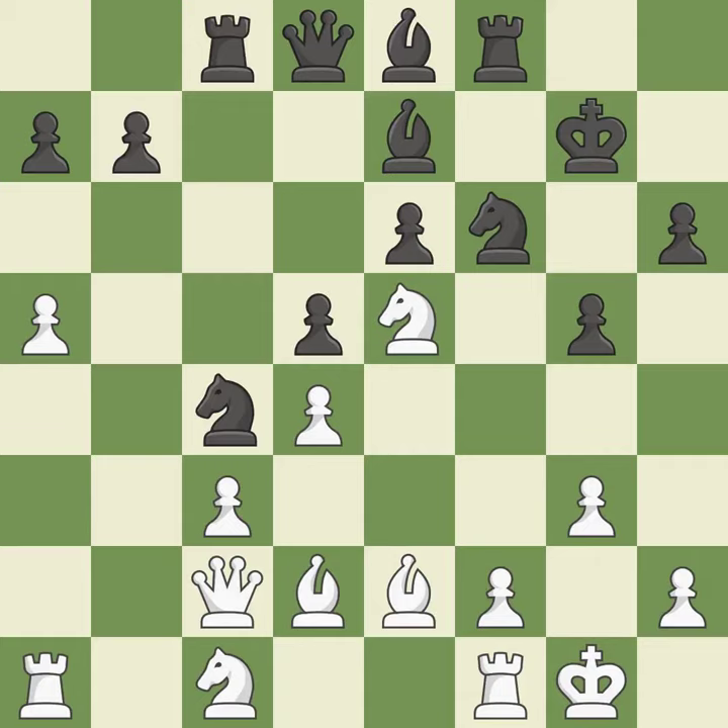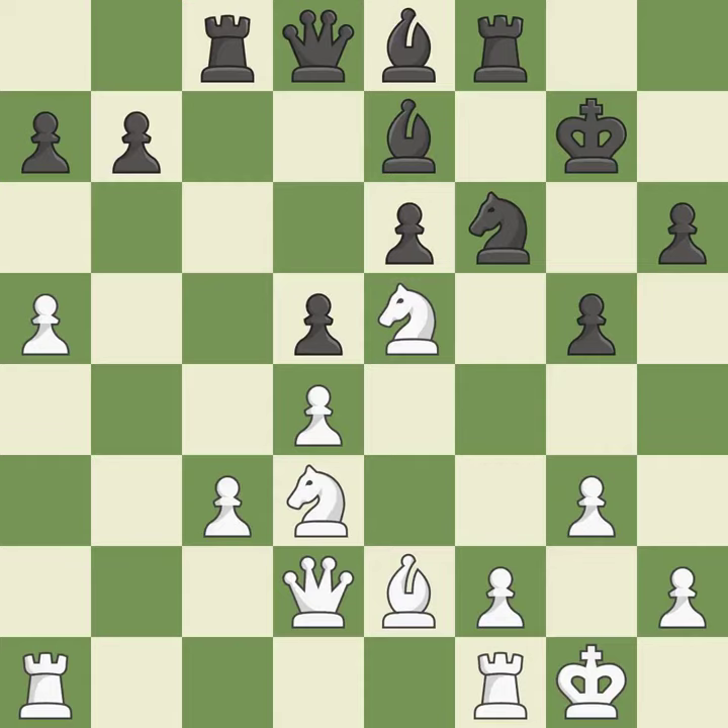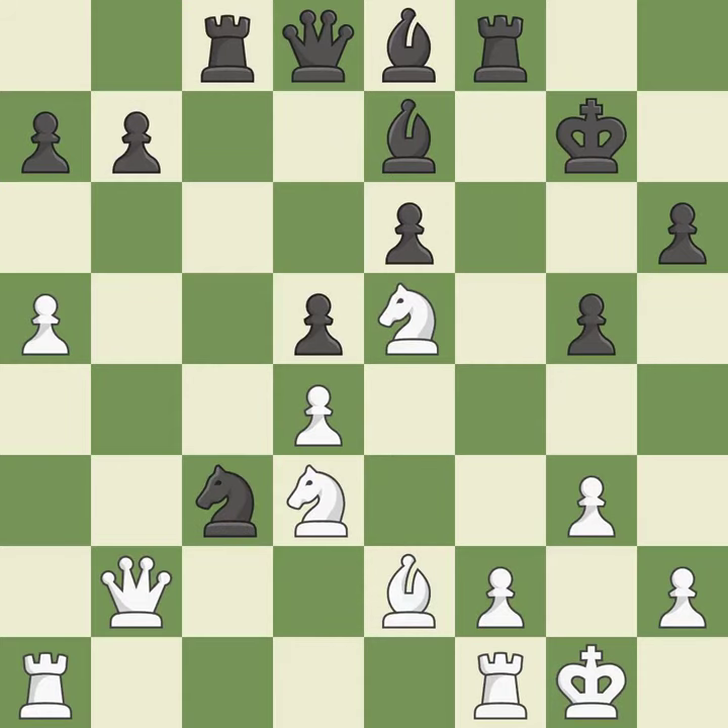Backs off — it is ideal. The rooks are linked by this, making it easier for them to work together. This keeps the material balance in check with good commerce. Recaptures — it is ideal. This gains time by putting a bishop in danger and getting it to flee. The queen is therefore moved to safety. This poses the risk of producing a passed pawn. Very precise — the attacked pawn is protected.